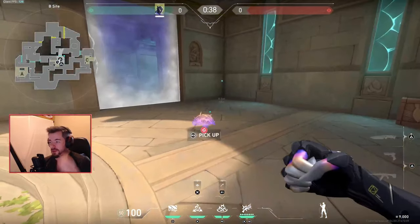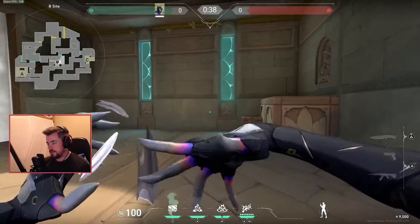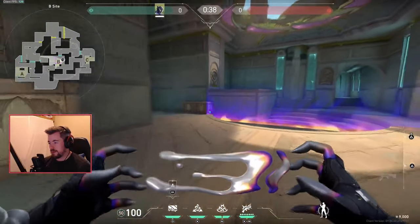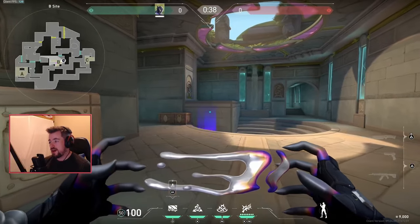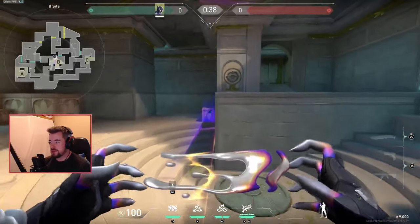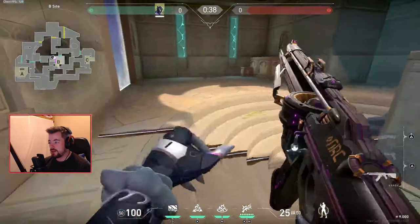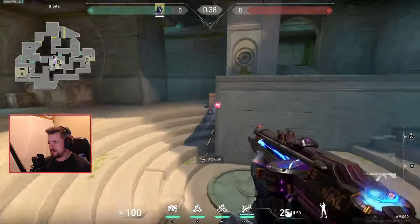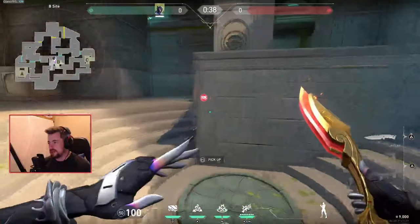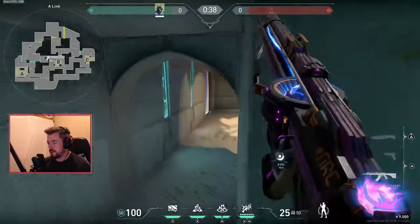These are just simple setups, nothing too serious. You can do the exact same situation over here, but when it comes to stair locations it's a bit finicky. Except this spot — this is actually pretty easy. If somebody plants here, you can probably just come out for the free easy kill.